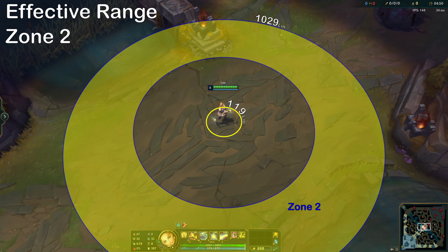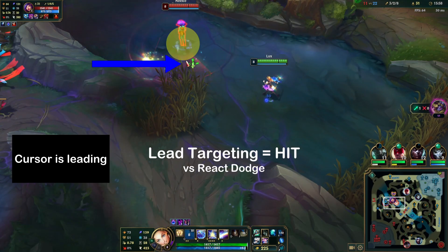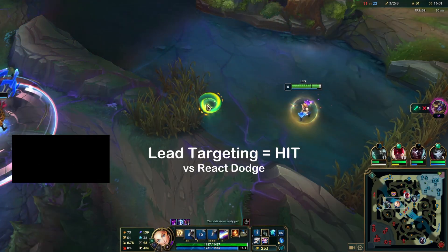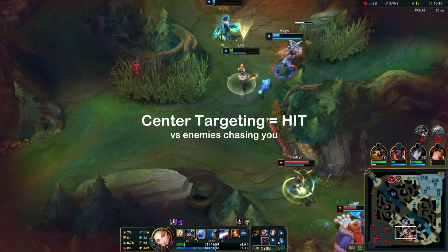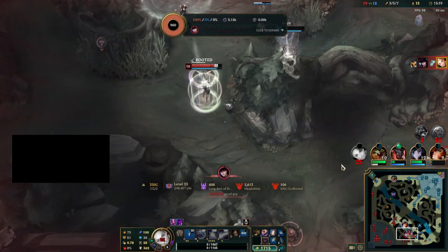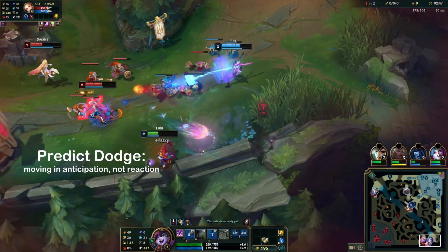Zone 2 is the effective range zone. Here, if the shooter uses lead targeting and the target relies on react dodging, then the skillshot will miss — in other words, the enemy cannot react fast enough to dodge through movement alone. How much you should lead by is indicated by the lead range. Moreover, center targeting becomes effective only when the enemy is running towards or away from you, and the enemy can still try to use predict dodging to avoid skillshots.